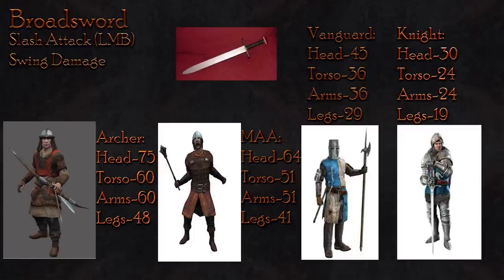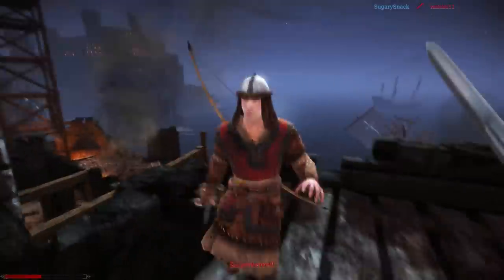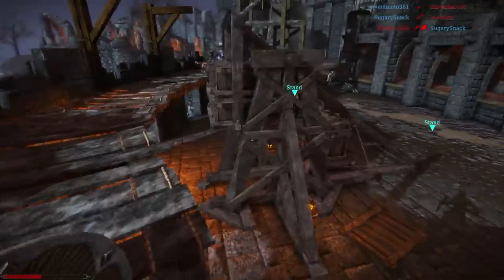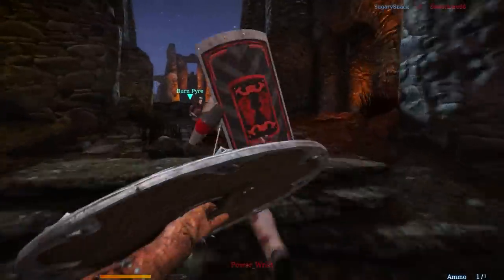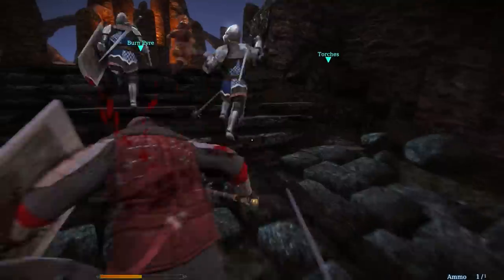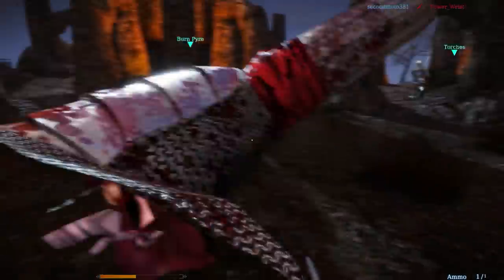The vanguard is where the swing attack becomes far less useful. It will do only 45 damage to the head, 36 to the body, and 29 to the legs, meaning three hits to the head or torso or four to the legs are required for the kill. Against the knight, the swing deals a mere 30 damage to the head, 24 to the body, and only 19 to the legs — a minimum of four hits is required to kill a knight.